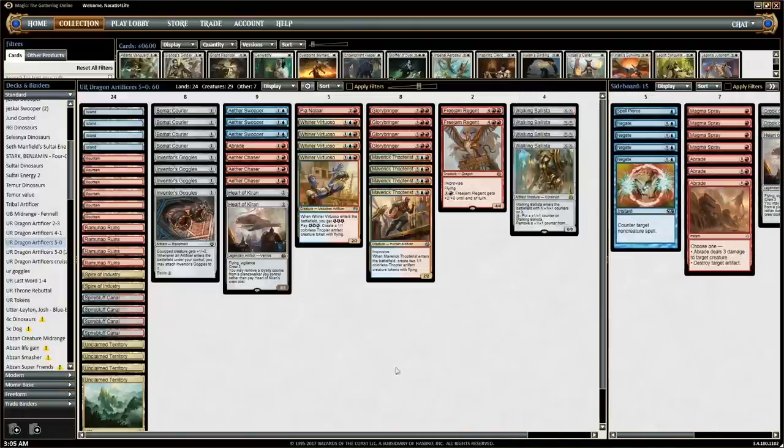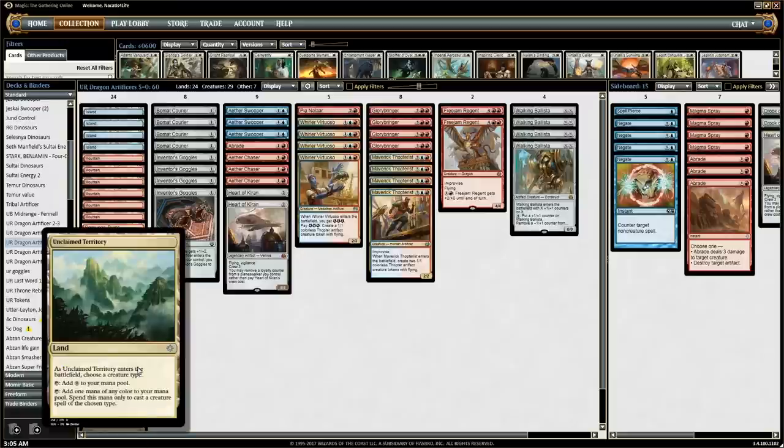Basically, the gist of this deck is: improvise, play out some Thopterists, hook them up with the Goggles, start being aggressive, make a bunch of tokens, go wide, go big in the air. It can do a lot of different things and take on a lot of different forms. One of the cards that really allows the deck to come together is the new card Unclaimed Territory.